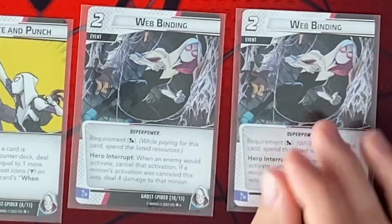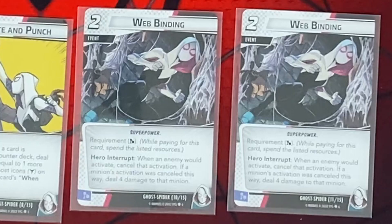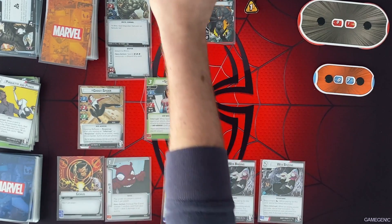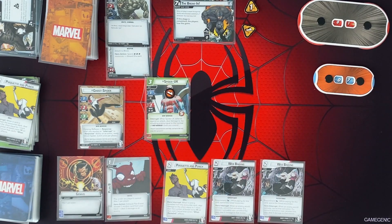Web Binding — while paying for this card, spend a list of resources. When an enemy would activate, cancel that activation. It's a minion's activation, deal 4 damage to the minion. So we're going to take one more threat there. And then when the villain is going to attack, we could just cancel his activation for this turn altogether.